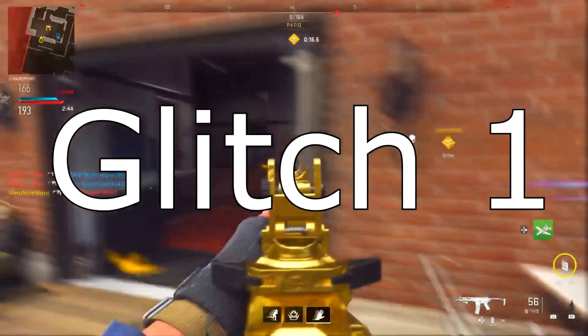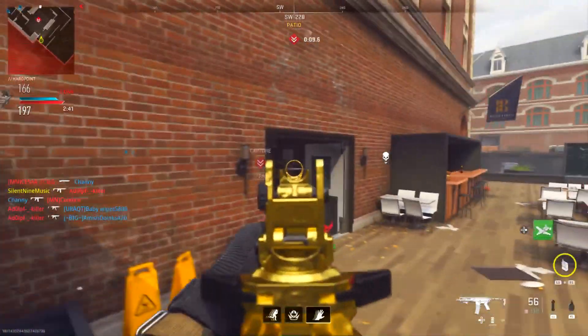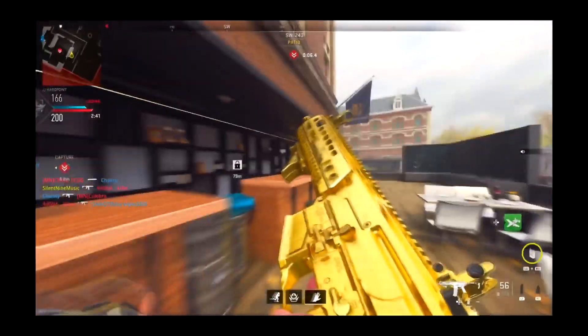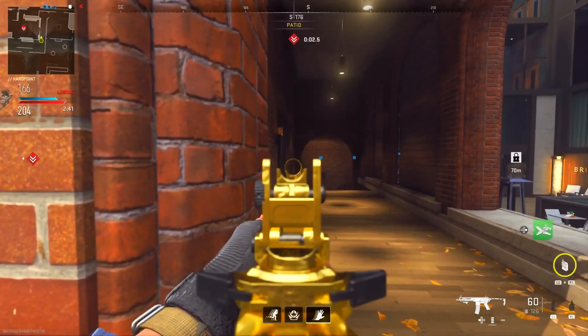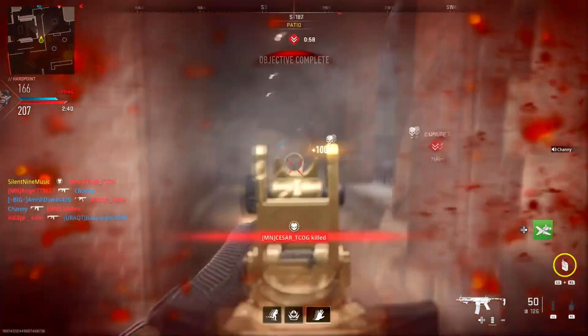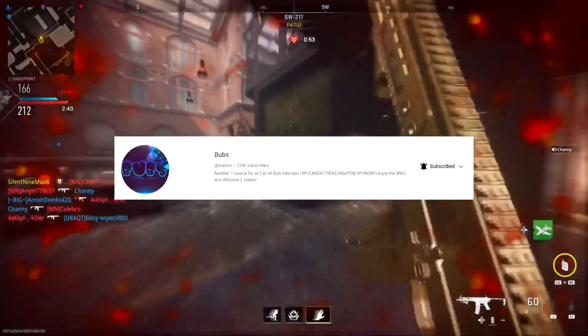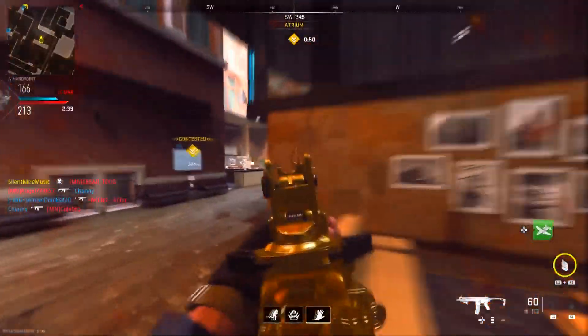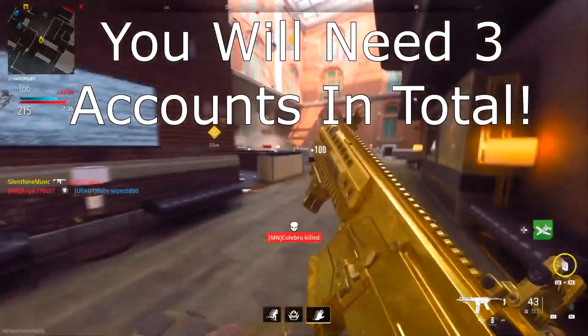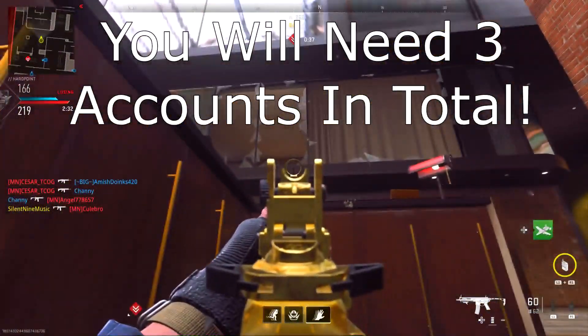Let's get right into the first glitch, which is the instant unlock glitch for the ghoulie camo. Now this one is a bit tricky, but it does still work — just keep trying. I couldn't personally hit it myself, but Bubz did say it still works. Thank you to Bubz for letting me use his footage — go check them out in the description. With this instant camo unlock, you're going to need three accounts: one dummy account, one that has the camo, and one that you want to transfer the camo to.